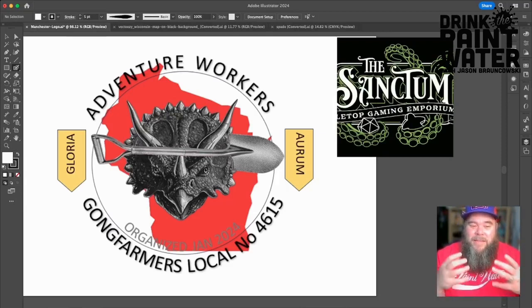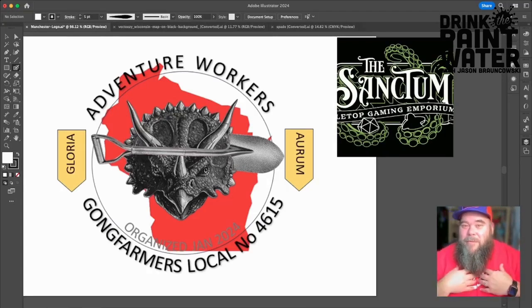The dinosaur head — the Triceratops, everybody's favorite dinosaur — is from the Goodman Games logo, which is the company that puts out Dungeon Crawl Classics. They wanted to do an homage to Goodman Games. Obviously this isn't for retail sale or anything like that, so they're not worried about copyright infringement. It's more of a fan club sort of thing.